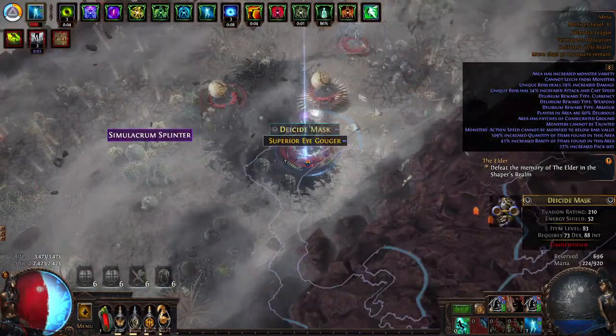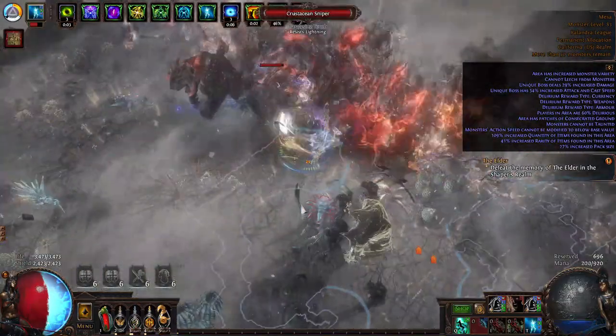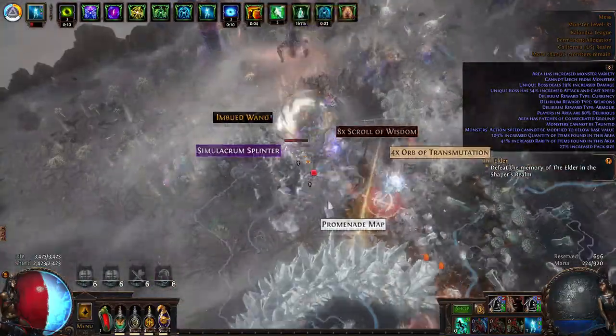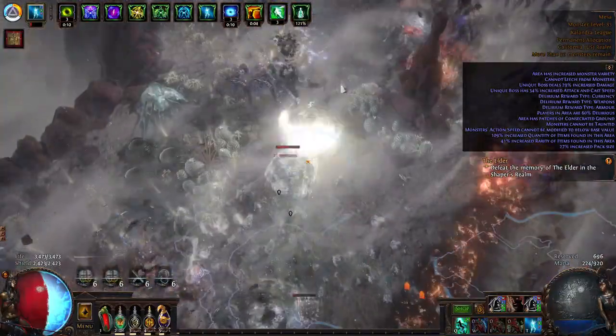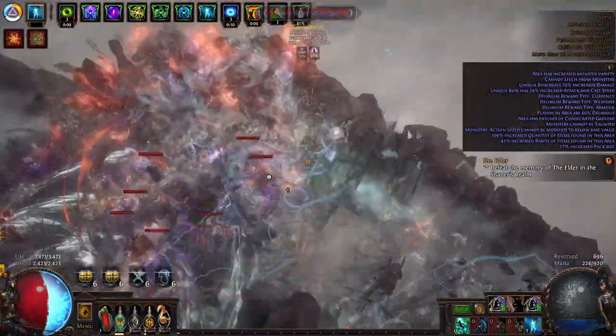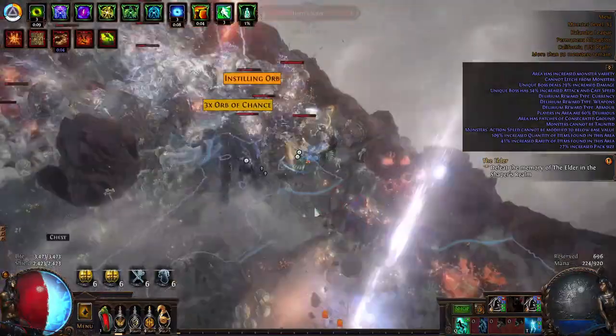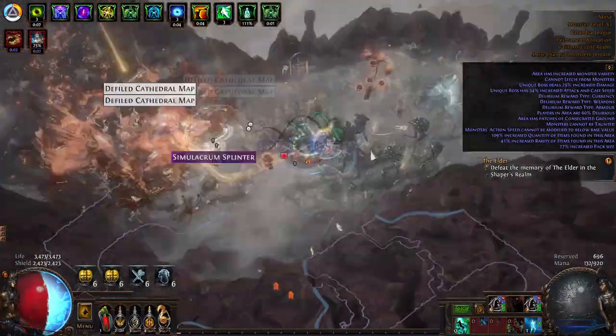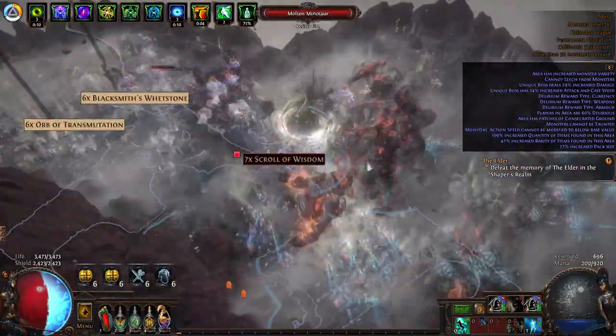I just wanted to showcase this without being sped up. It's a little bit like the Hammerdin from Diablo 2 — that's the playstyle. You throw your weapon around yourself. It's a Claw. Very rarely do we dip into our life — we essentially leech all the time because of the Trickster Ascendancy.